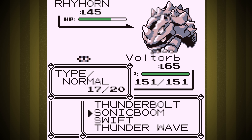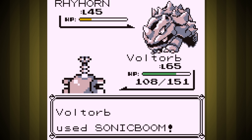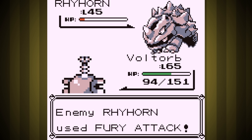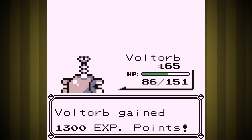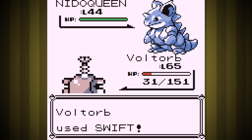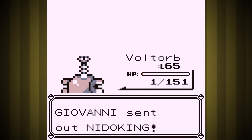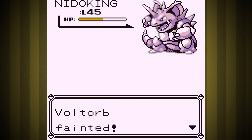Level 65: Rhyhorn goes badly. We beat Dugtrio with a little bit of health to spare, but we still get beaten up way too much even without getting poisoned, and we can't make it past Nidoqueen. If I could just get faster than Dugtrio, he wouldn't get a chance to hit us with Dig — we only need a two-shot with Swift, after all.